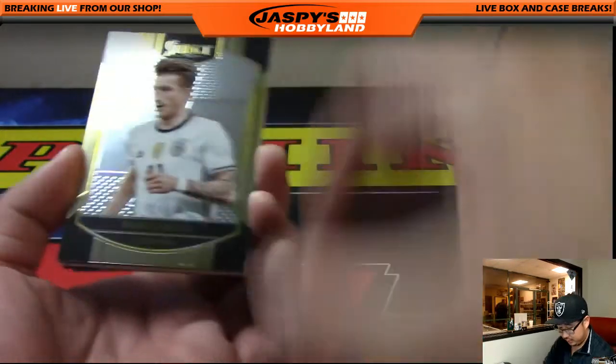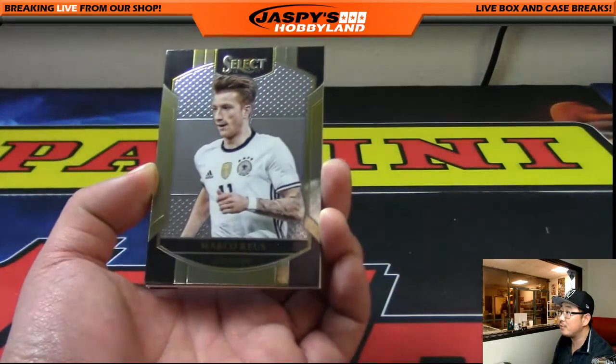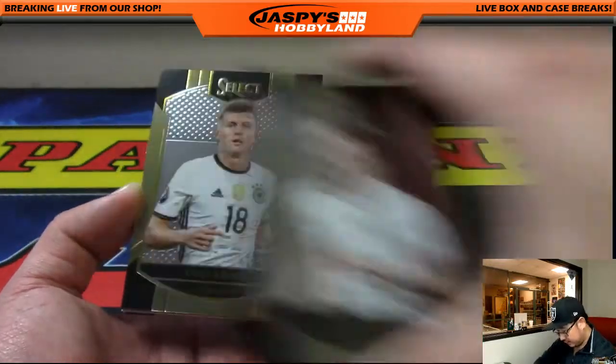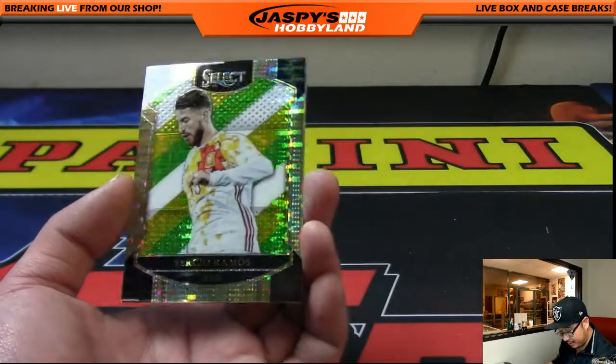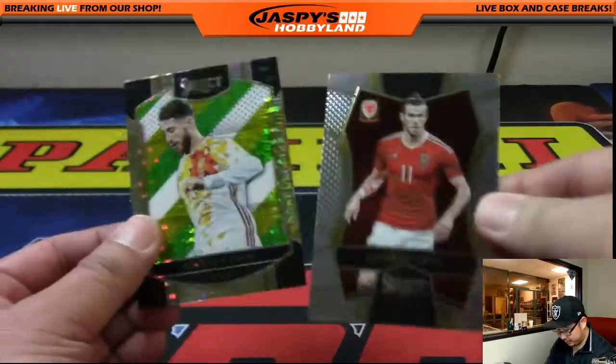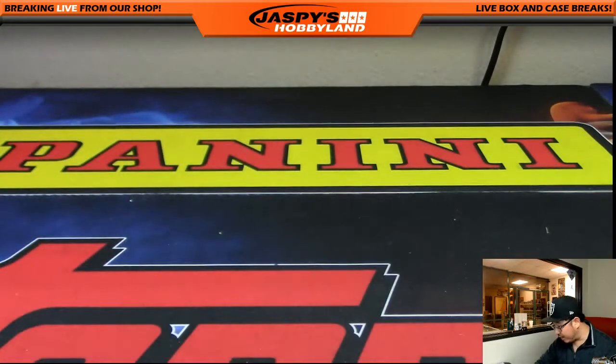Let's see what we have here. Always a popular target in the transfer window — Marco Reus, for Liverpool anyway. Cruz. Morata. Just a blank card. And we got Sergio Ramos and Gareth Bale in the back. Well, there it is, folks. I kind of set the bar high talking Lionel Messi, so that was a bit of a letdown because there's no Lionel Messi — but that was actually a really good box. Shoot for the stars — that's what we say here at JaspiesHockeyLand.com. That was Random Pack Break number 22 of Select Soccer. This is Joe, and I'll see you next time. Bye-bye.